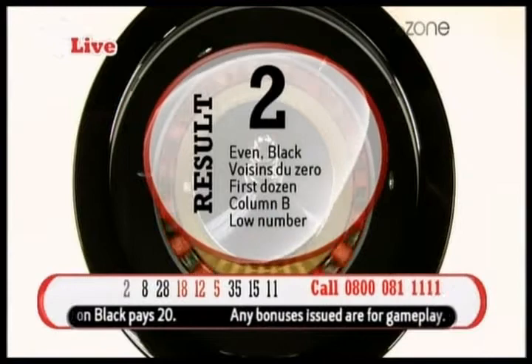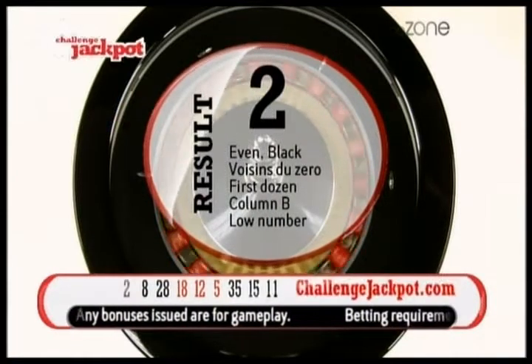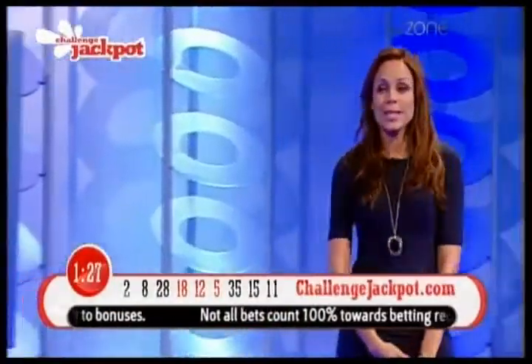Number 2. It's even and black, not a zero, first dozen, column B and a low number. One and a half minutes on the clock to get your bets in and confirm your choices.